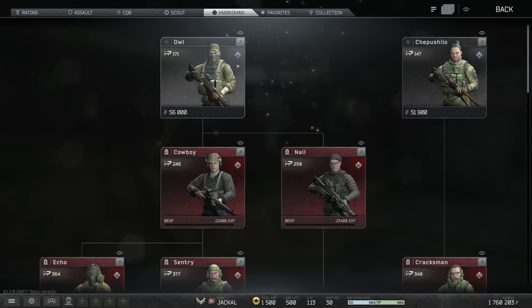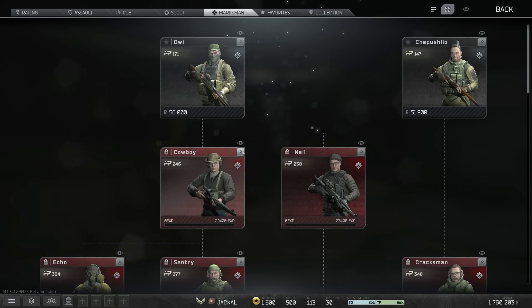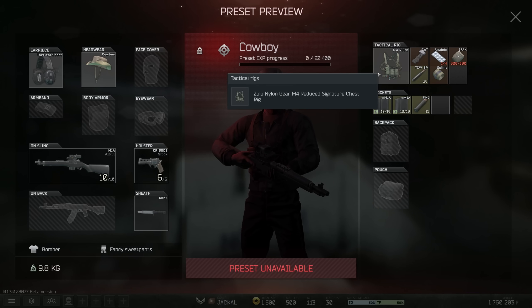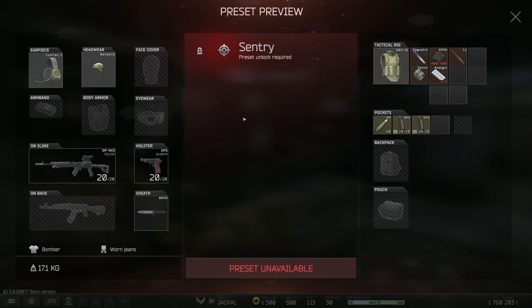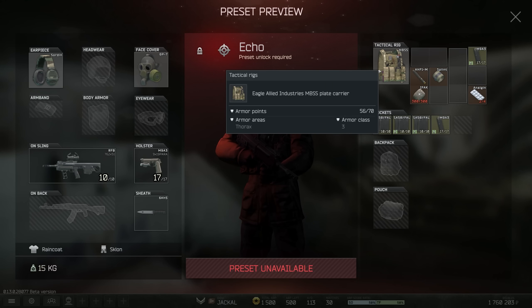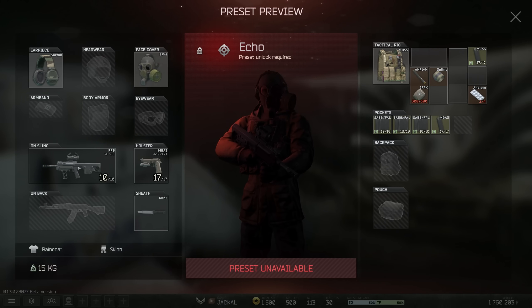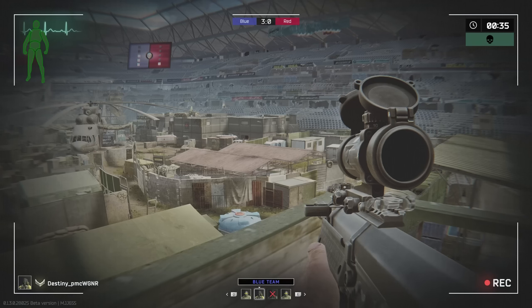The best of the marksman class is basically DMRs. The Vepa Hunter with a Monstrum scope and TCWSP ammo plus a Packer leads onto Cowboy which is an M1A with TCW ammo but no armour, making it very glass cannony. Sentry has an OPSKS with PP ammo but doesn't lead anywhere, so you're better off going down the Echo route instead with the RFB and BCP FMJ. A common theme amongst DMR kits is that even if you get class 3 armour it's often damaged, which is rough if you get pushed. However, they can provide a lot of information for your team and the in-game radio — J button — lets you speak to teammates across the map.